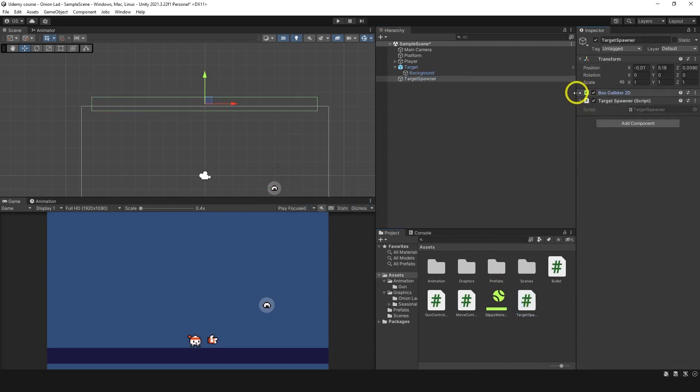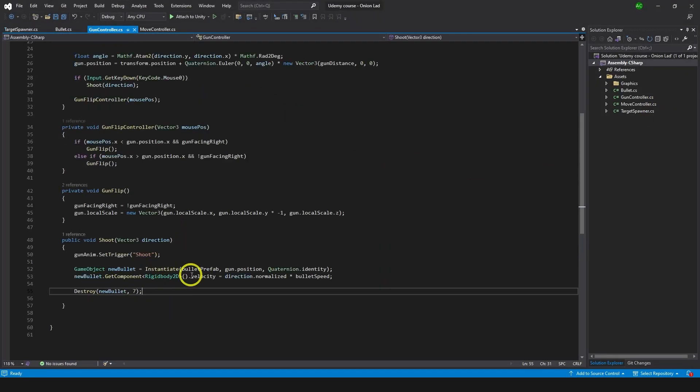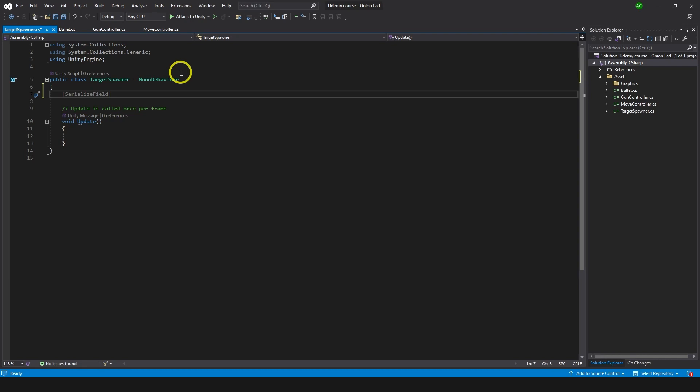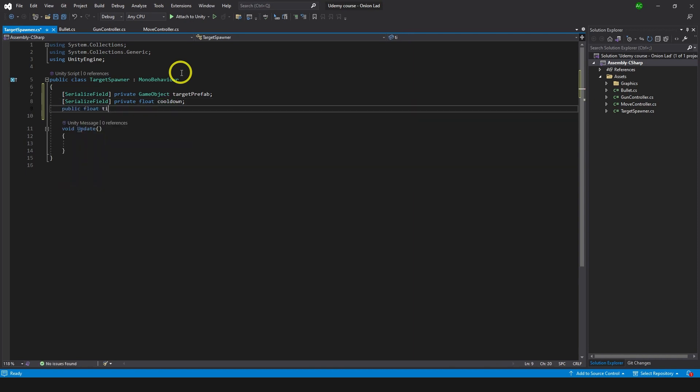Now we need to go inside the script. The same way we did with the gun by creating a new object, we need to create targets here with a short delay. I'll make a serialized field private GameObject 'targetPrefab', a serialized field private float 'cooldown', and for explanation purposes a public float 'timer'.